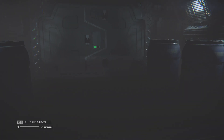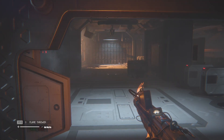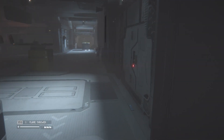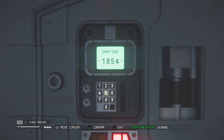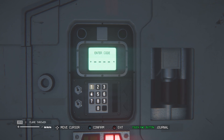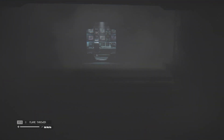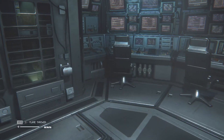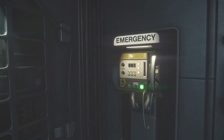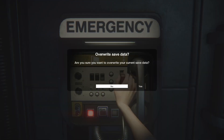Okay — 1851, that was the code, I just saw the code. Okay, it's my time to go. 1851. There we go, open the door. It's freaking dark in here. Oh, there's a freaking save. There we go — yes, I would love to save.